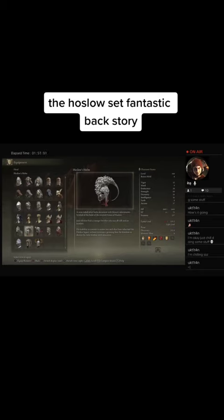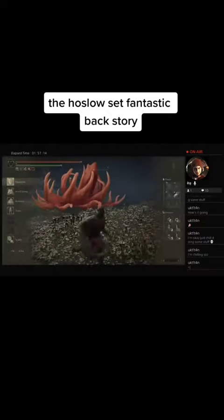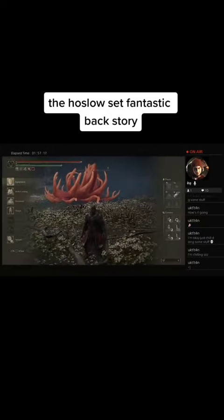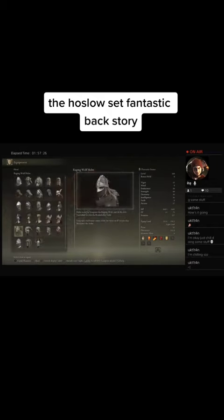Next on the list we got the Raging Wolf armor set. We get it from Leyndell Capital by defeating two NPCs via the Volcano Manor request.